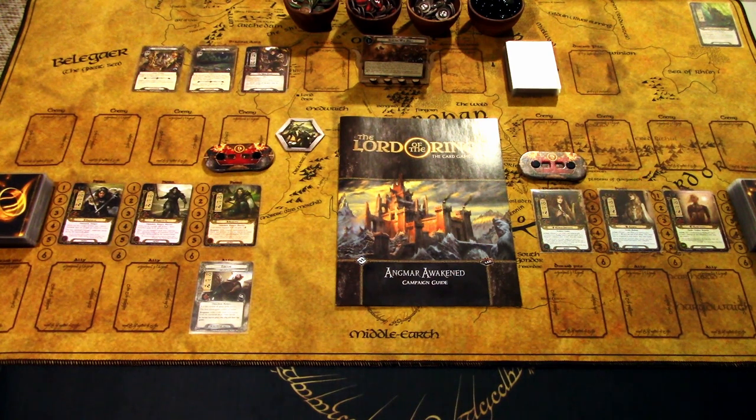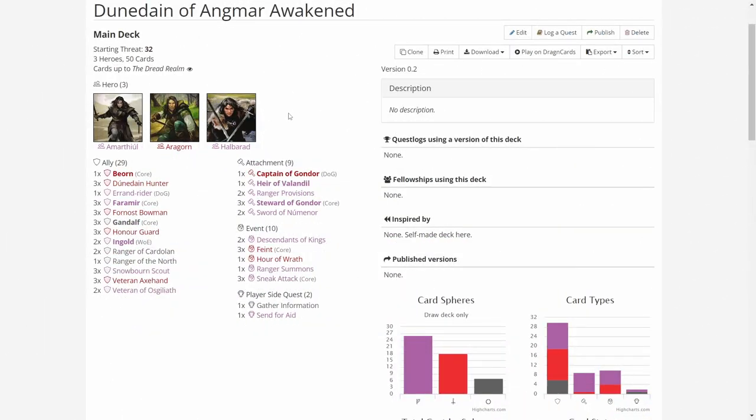Let's first look quickly through the decklists. I won't go into much detail, but I'll add the decklist into the video description as usual. Starting with the Dunedain deck — I've removed all the Ents from the deck and replaced those cards, along with some other cards that weren't performing well, with more Dunedain cards and some cards from the Gondor set.